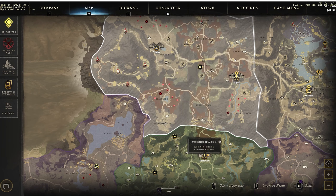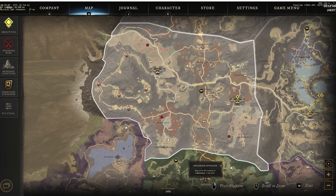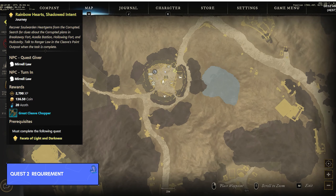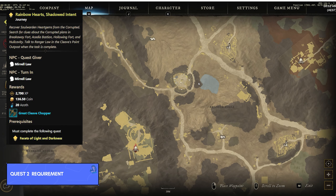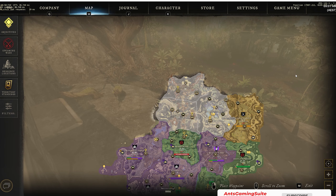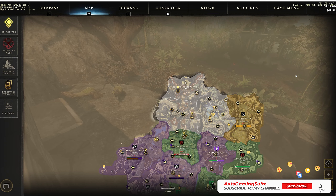Once you've finished the first quest, you'll be prompted to go to the west side at Cleave's Point outpost. You will speak to a lady called Mural Law, and she will give you a quest called Rainbow Heart Shadow Intent. That is the second quest you must complete.